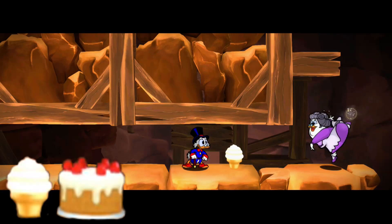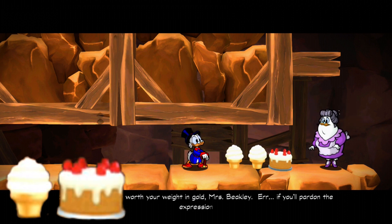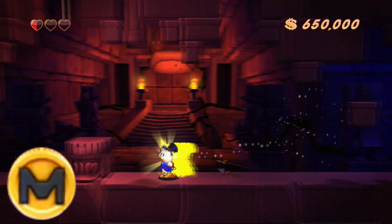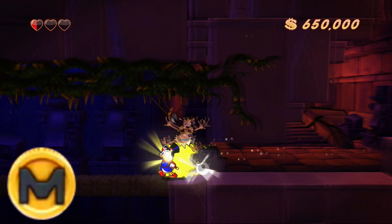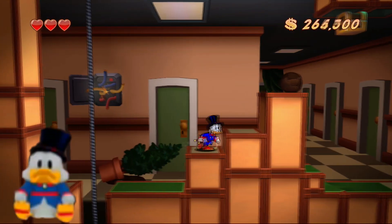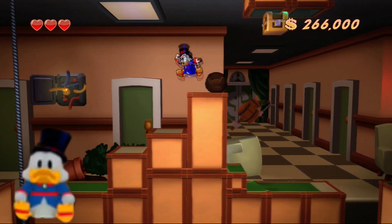You have the typical items for replenishing health: the ice cream and the cake. The ice cream will replenish one heart while the cake will replenish full health. The cake is not available on hard or extreme difficulty settings. The coin gives you temporary invincibility and is only available in easy and medium difficulty. There are one-up dials which give you one free life, available on all difficulty settings except easy since you already have unlimited lives.